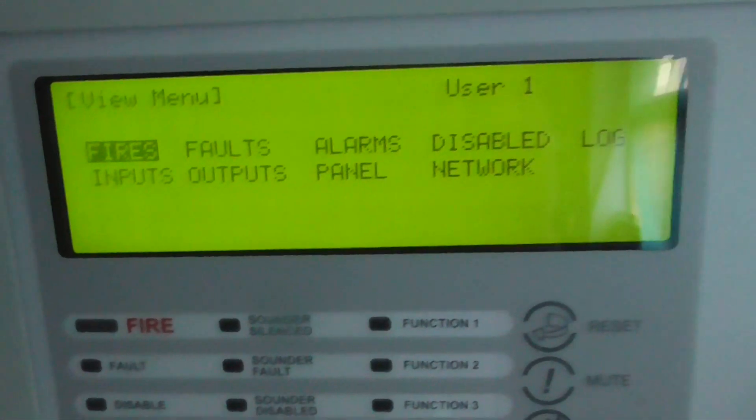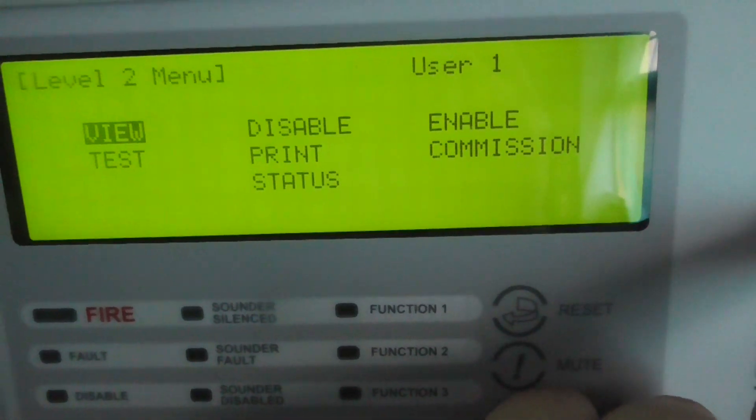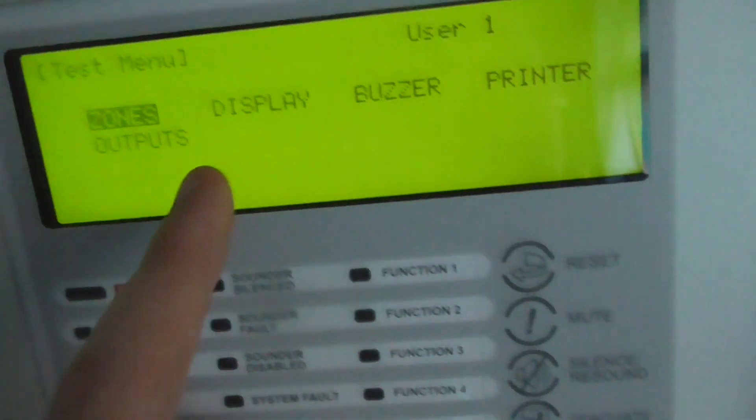So you can view fires, faults, inputs, etc. And then test is going into test mode, so we can test the zones, display buzzer and print and output.